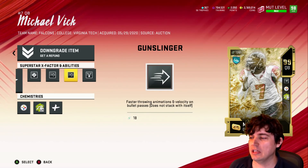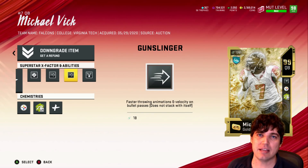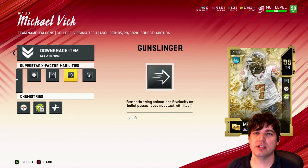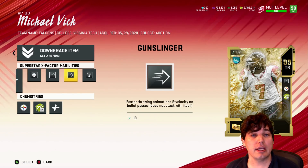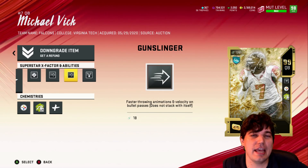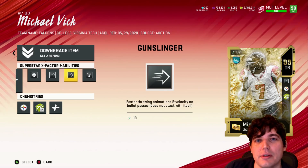Faster throwing animations and velocity on blip passes. With that said, the next portion says does not stack with itself. Someone today on stream was like, hey, my friend accidentally added Gunslinger, and he said it was a difference.